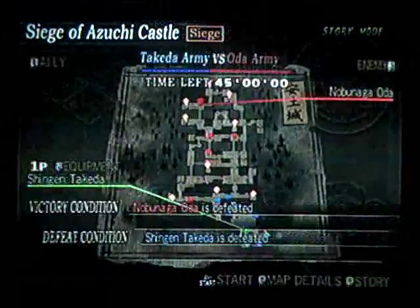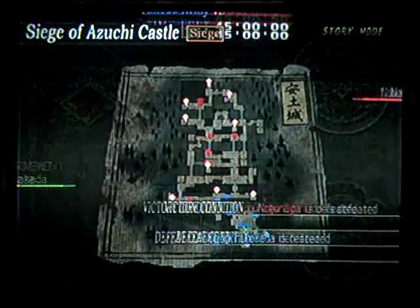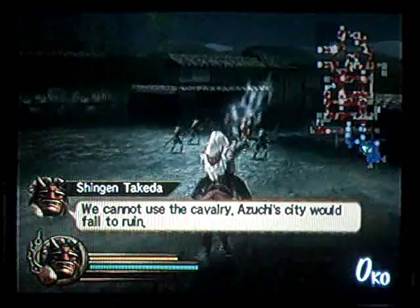Okay, so where is Mitsuhide? I want to know this. Then enter the castle from the east side? Well, that's not the east side, but whatever. Just defeat Mitsuhide and then enter from the other way. We cannot use the cavalry.